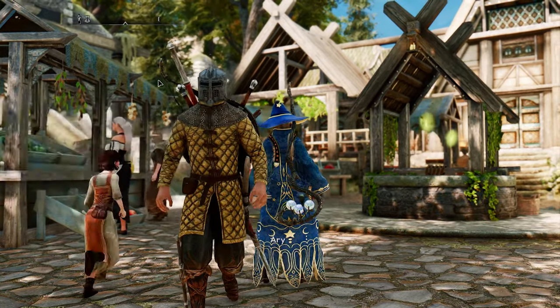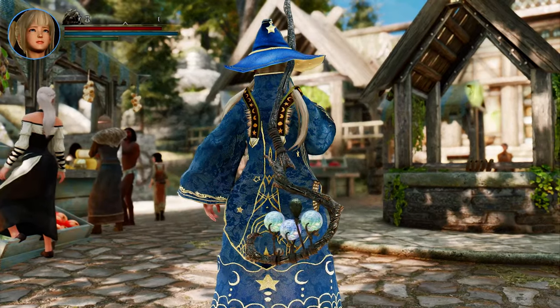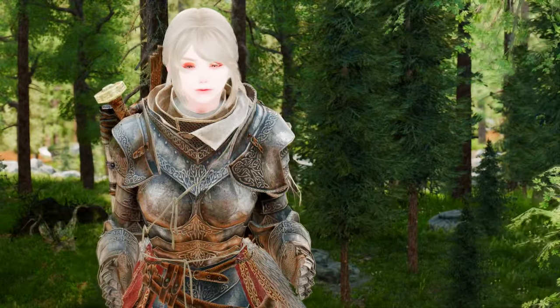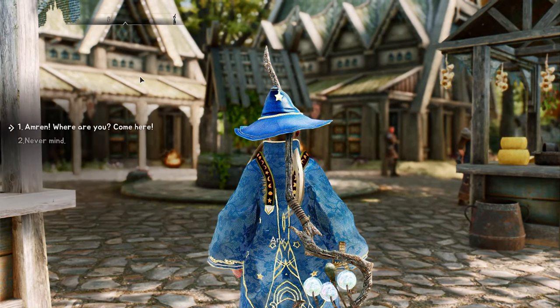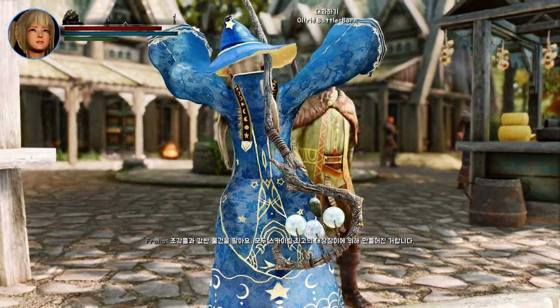With friendly NPCs, you can shout their name if you're having trouble finding them, ask a nearby NPC to come to you, or have a conversation with them at a reasonable distance. This is perfect for giving orders to followers from afar, talking to NPCs that are normally unreachable while you're sitting, or having a conversation while on horseback.